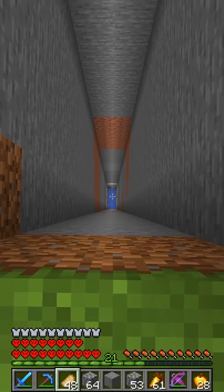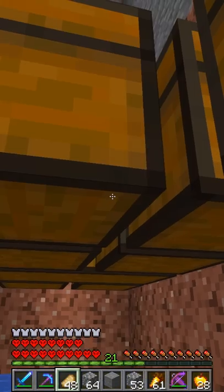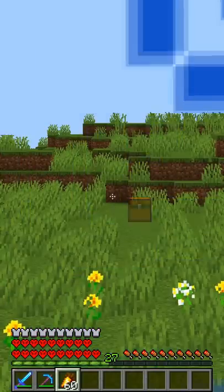It may look like this is safe to jump down, but as I go down you're gonna see that chest start to appear. This is because on Minecraft, chests only render when you're 50 blocks away from them.